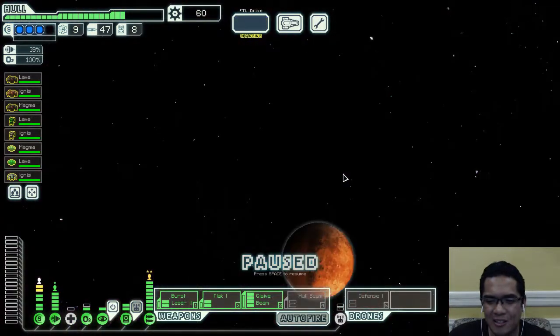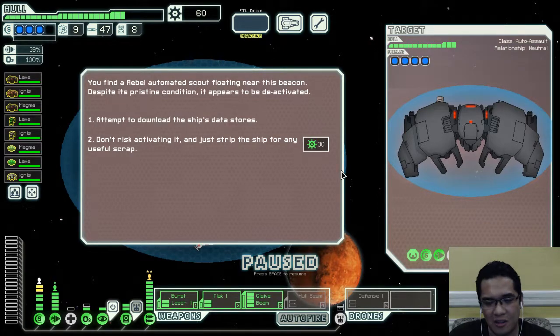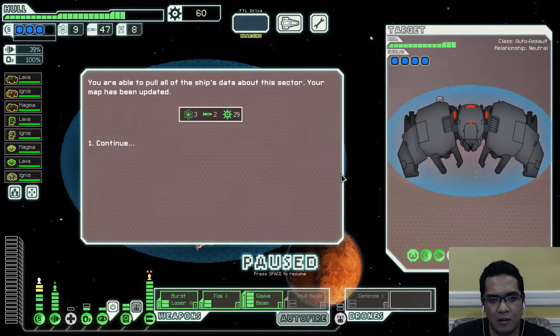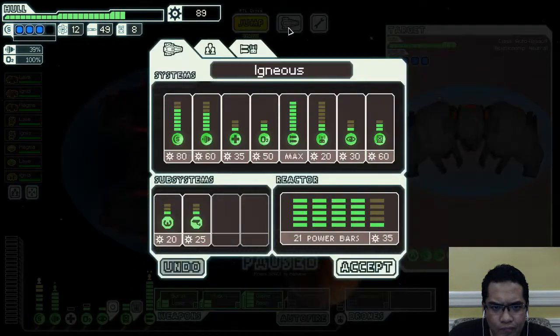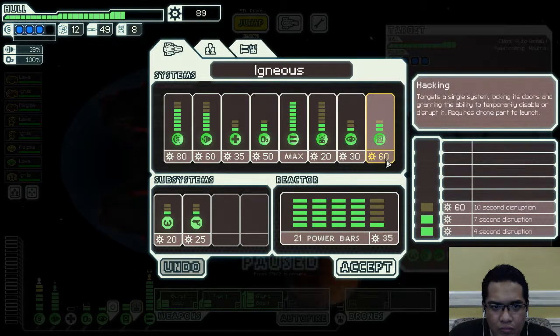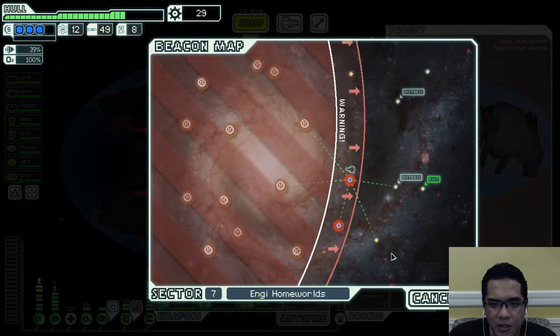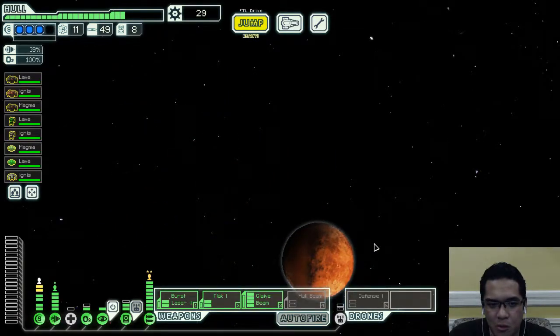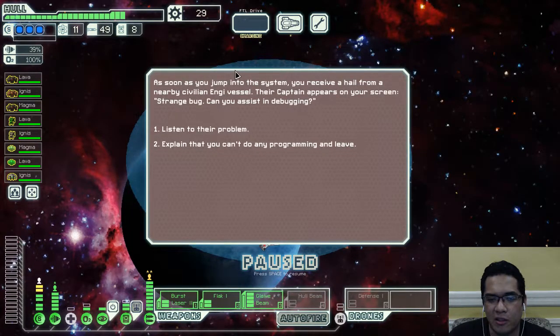So many wasted beacons — that was the only time we got to the stealth cruiser event. We have defense drones and level 3 shields by this point, so there's no problem if we just go straight to level 3 hacking. We can forsake a 4th level of shields right now.